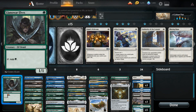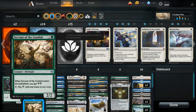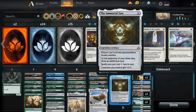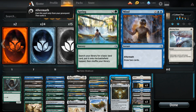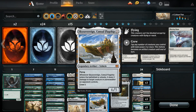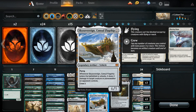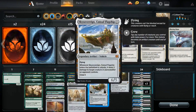We also have our traditional ramp: Llanowar Elves, Drover of the Mighty, Elfheim Servant, Grow from the Ashes, and Gift of Paradise. Spring to Mind is a fantastic card if you're running green and blue — the Aftermath is great in a slower format like this. And Sky Sovereign has been very, very good. Getting double Sky Sovereign is fantastic — it kills a lot of Planeswalkers and can wipe out most of your opponent's board the first time it comes down if you have Panharmonicon.